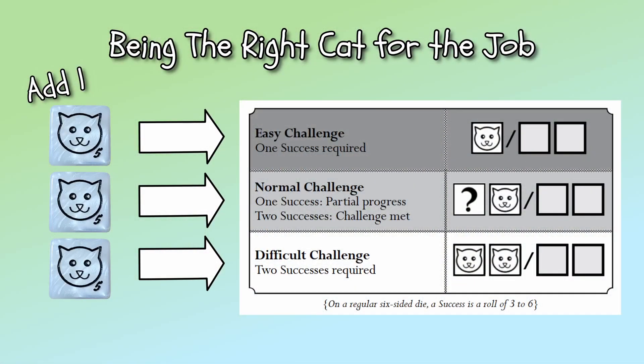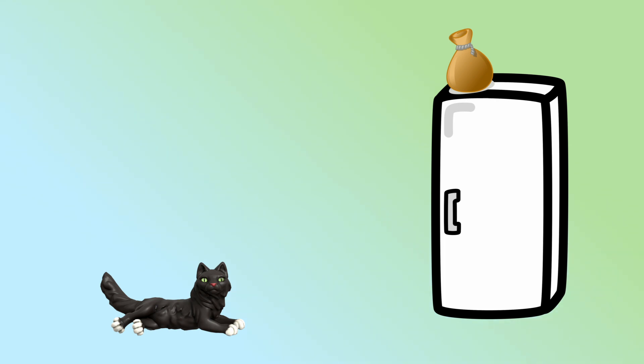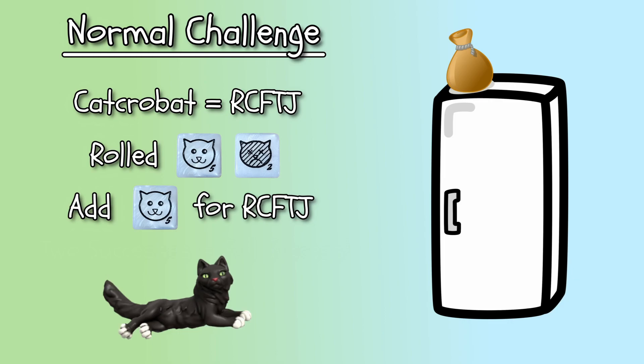When rolling as the right cat for the job, a player still rolls two cat dice or 2d6. However, one is automatically a success. This means easy challenges automatically succeed, normal challenges always get at least partial success, and difficult challenges only require one happy cat or one success to succeed. It's important to note that even though an easy challenge automatically succeeds, the right cat for the job still rolls because additional effects may happen on double ones or sixes. For example, Dalton is playing a mixed house cat acrobat named Perry. Perry sees a bag of treats placed precariously on top of the fridge. The cat herder says it's a normal challenge, but since Perry is an acrobat, he is the right cat for the job. Dalton rolls 2d6 and gets one happy cat and one sad cat. Normally this would mean only partial success, but being the right cat for the job grants an additional happy cat, giving him a full success.